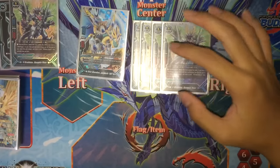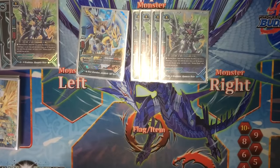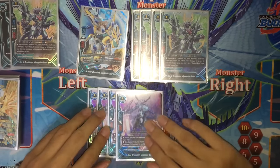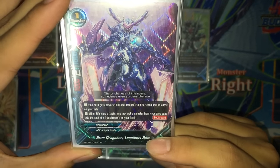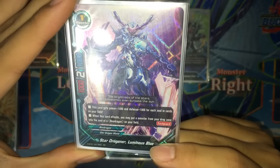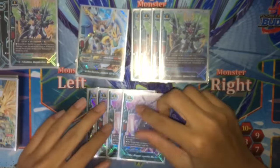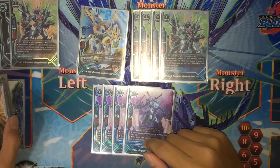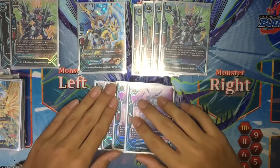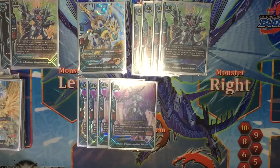Next up, we run four copies of the buddy monster — you get to increase your gauge and draw a card. And we run four copies of Star Dragoner Luminous Blue, basically to recycle your dragon arms as well. This card gets Power +1k and Defense +1k for each soul in cards on your field. When this card attacks, you may put a monster from your drop zone into a soul of a Neo Dragon on your field. Starts with 1k power, 2 crits, and it has Soul Guard. Basically you can use it as a backup boss monster — maybe you can just win the game with Luminous Blue stacking on Luminous Blues, though the game gets really slow.